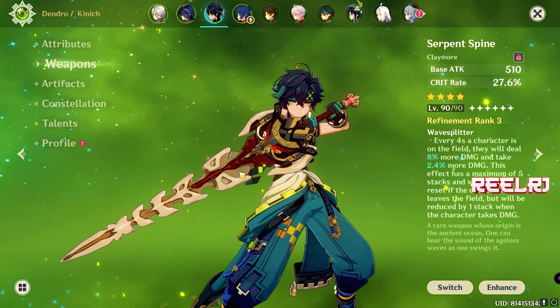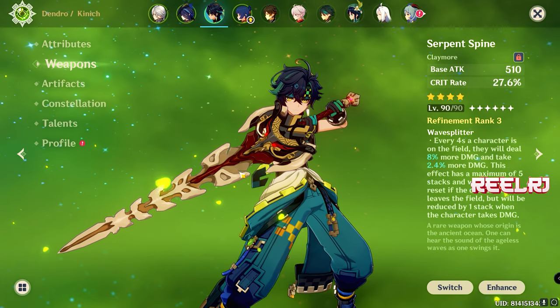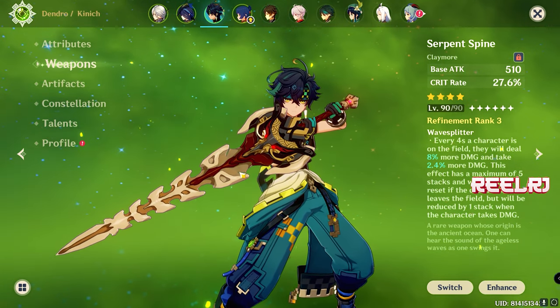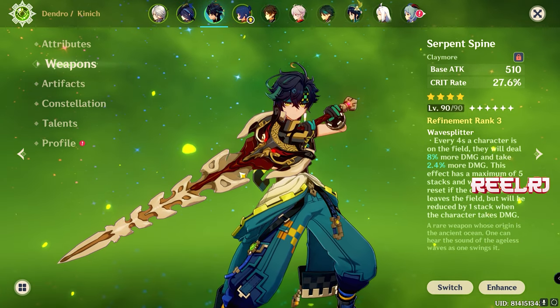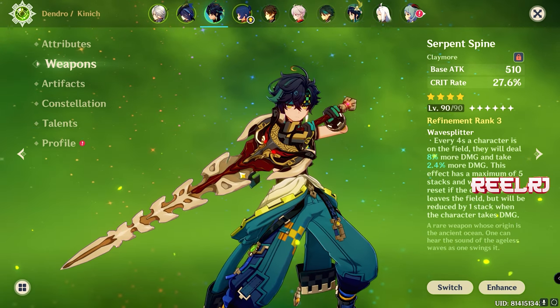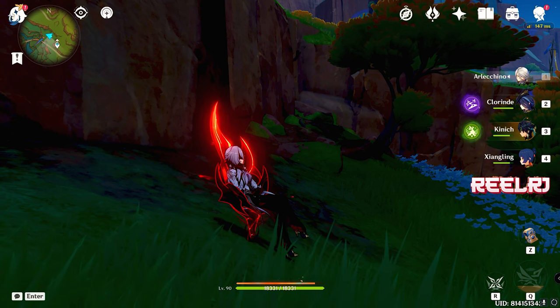Shilonen is a very powerful support character. Some say her buff is going to be very similar to what Kazuha does, and her healing is going to be similar to what Bennett does — but unlike Bennett who is limited to a certain area or AoE, Shilonen applies her effect on the active character and wherever that character moves, the buff and healing follow them.